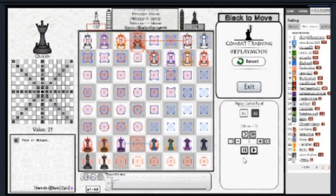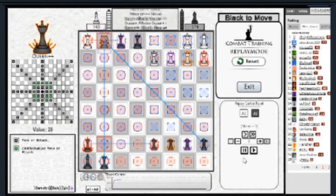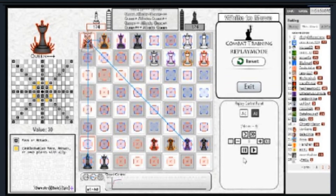When a Princess reaches the enemy champion line, they promote into a Queen of the same tier. The base Queen costs 21 value and can move or attack the entire expanse of the board within a single direction. The second tier of Queen costs 24 value and gains a Knight's movement. The third tier costs 28 value and can now attack on its Knight squares. The final tier of Queen costs 30 value and can now swap with ally units on its Knight squares.